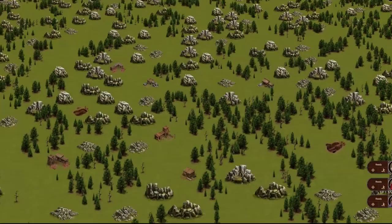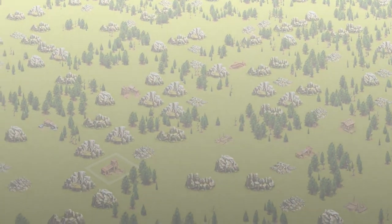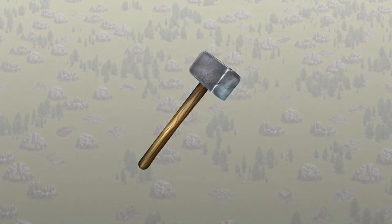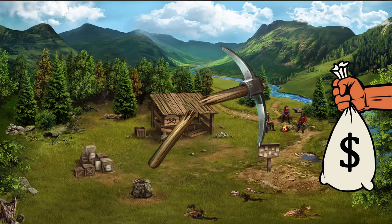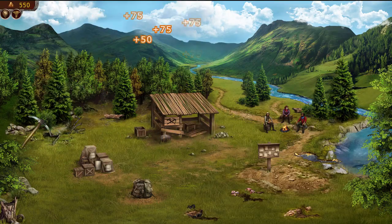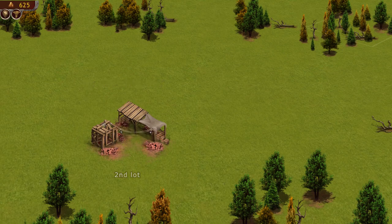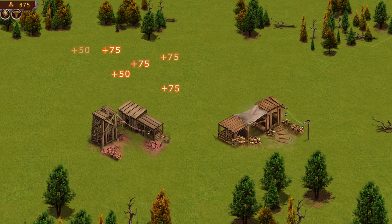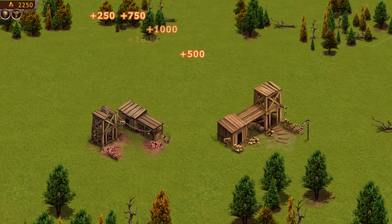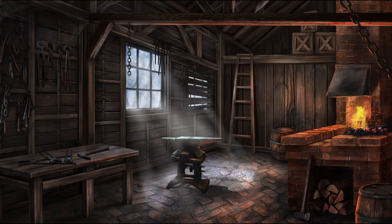Prospectors takes us to the 19th century US during its gold rush times. This design decision hasn't only affected the overall aesthetics, but gameplay too. You are assuming the role of a rookie proprietor with three workers trying to make it big in the land of the free. You're making your way from a contractor and explorer to a landowner and a mining mogul. We'll be using the desktop version, but you will have all of those features on mobile as well.